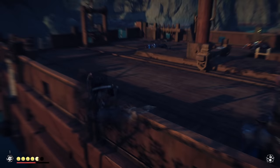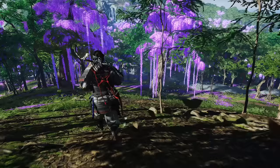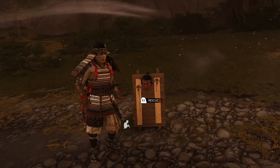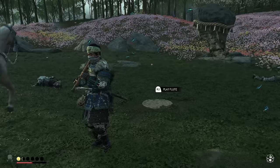Ghost of Tsushima Director's Cut — the year is 1274. Our hero Jin is battling through the story of Ghost of Tsushima when he finds out that a splinter group of the Mongol horde has attacked the neighboring island of Iki — an island that Jin, his family, and the samurai have had experience with before.